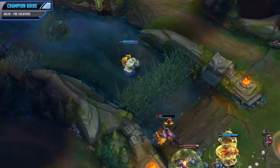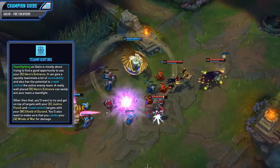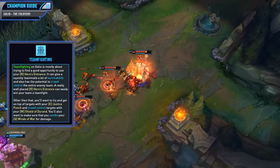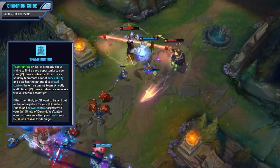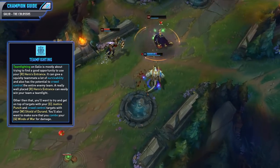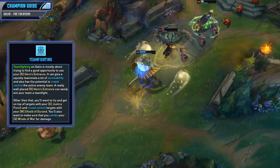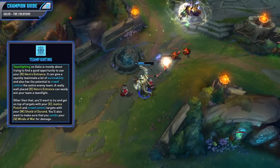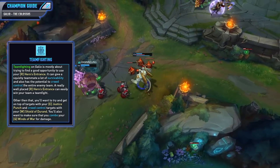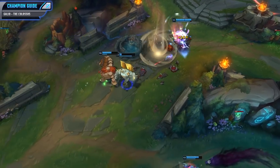A lot of team fighting on Galio is mostly about finding a good opportunity to use your Hero's Entrance. It can give a squishy teammate a ton of survivability and also has the potential to crowd control an entire enemy team. A really well placed Hero's Entrance alone can easily win your team a fight. Other than that, you'll pretty much just want to try to get on top of targets with your Justice Punch and crowd control targets with your W, Shield of Durand. Whenever you do land one of these, you'll want to combo your passive's punch and your Q on top of it.